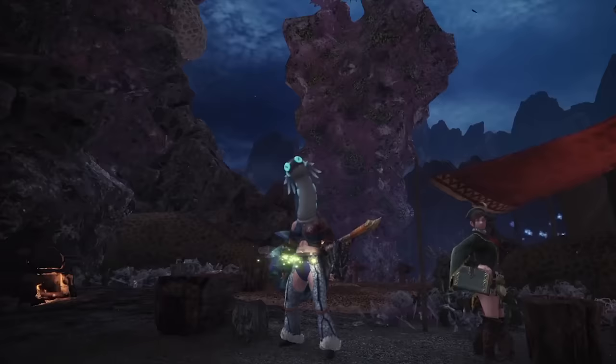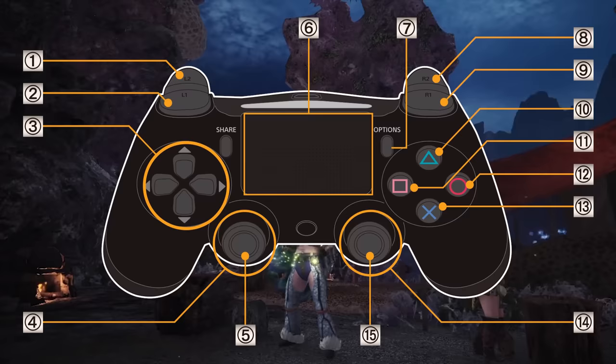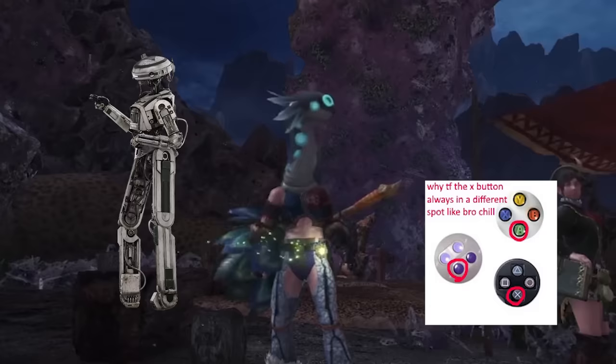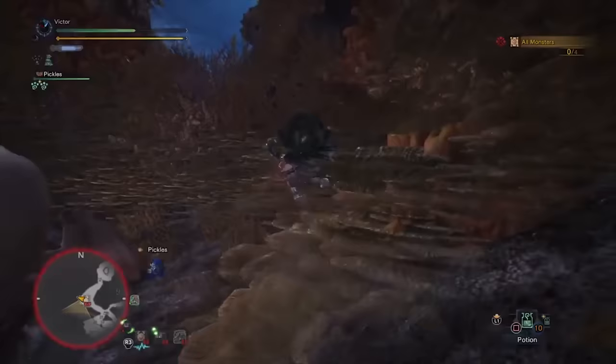Hey you, yeah you, I need you to do something for me. Take your controller, rip out the top and right face buttons, cause you won't need them for this weapon. In fact, go ahead and tear out everything that is in the left thumbstick, the bottom face button, and the right trigger, cause the only way to win is to spin.